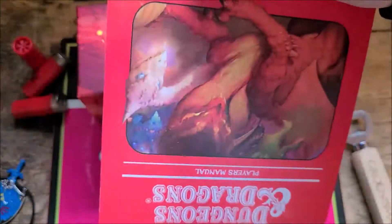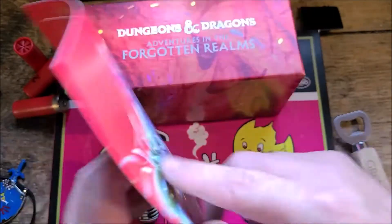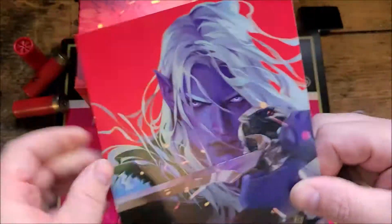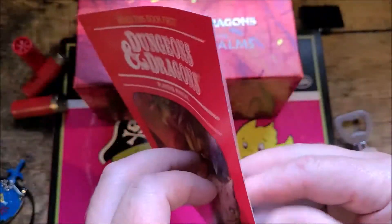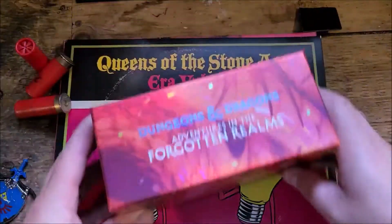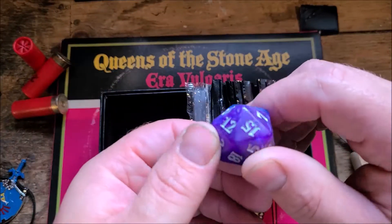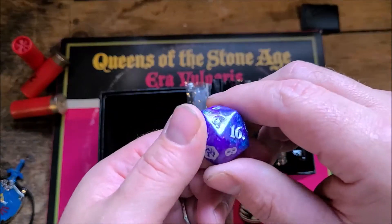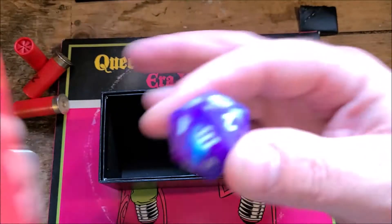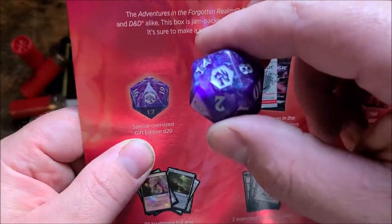And then we get like a weird little storybook card — you can't open it because it's nothing. And we have a nice shiny box full of text and then a spin-down that isn't a spin-down. 20-sided die. And I noticed in the picture it's a spin-down in the picture.